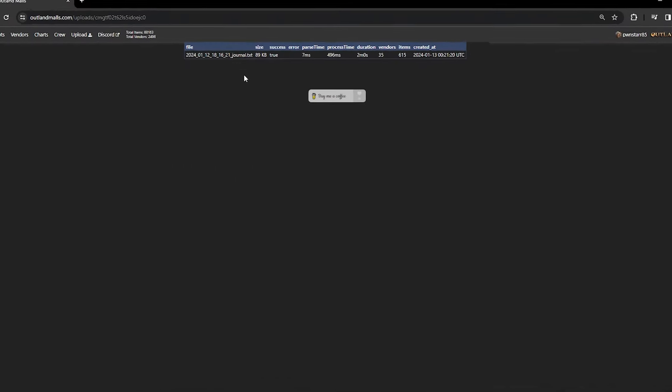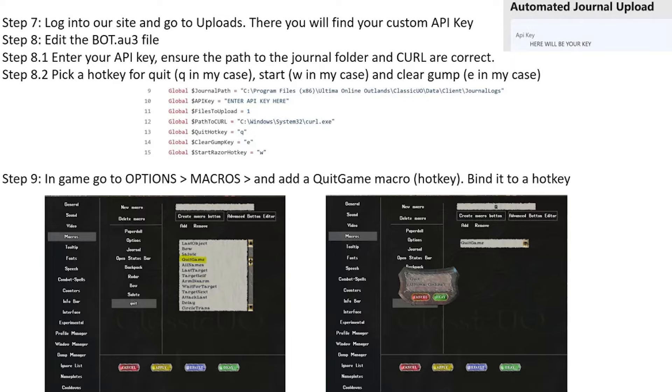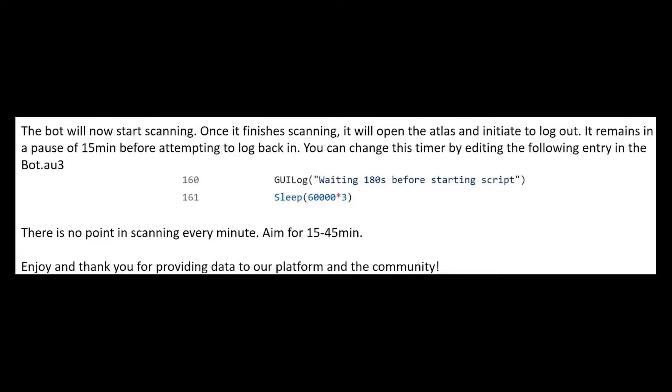There's also another option for people that run vendor malls, where there is an application that logs you in, starts scanning, logs out, sends the files to the website, waits for a specified amount of time, and then repeats the entire process for as long as you'd like. It's said that this actually generates traffic better than even having a character logged in gating 24/7. Also note that Outland Malls has its own bots that scan rounds periodically, so your vendor could be on there already.